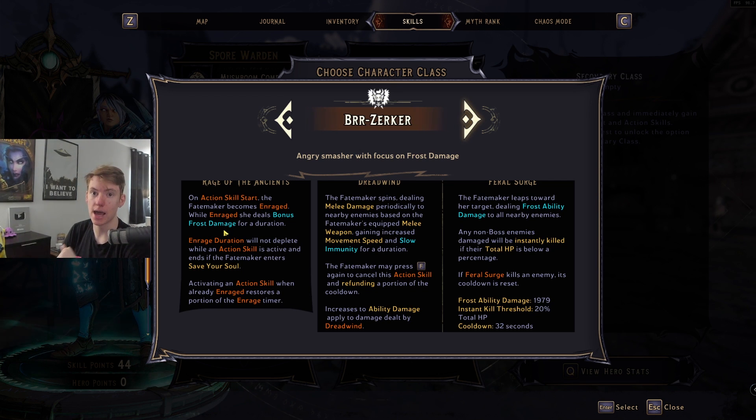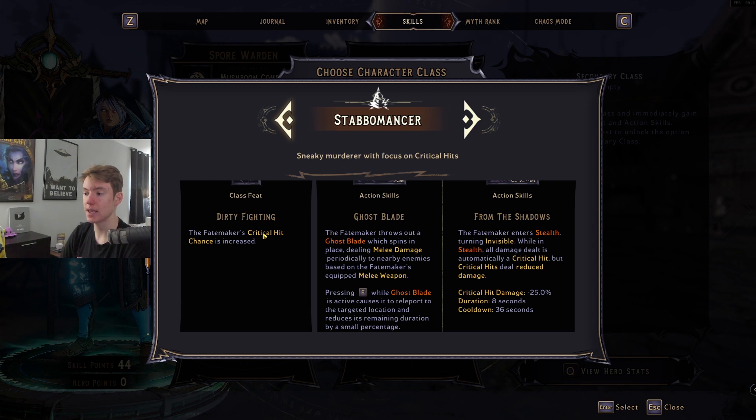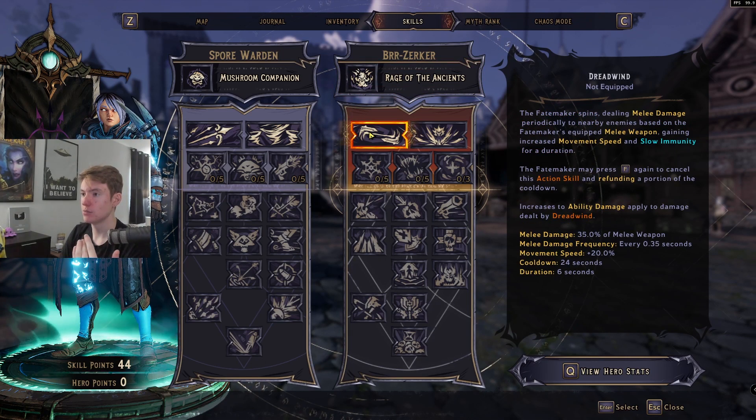Berserker is going to give us Enrage by default, which increases our frost damage and pairs perfectly with on-action-skill enchants. While leveling, Berserker might not be optimal until around level 25 — instead you could go Stabomancer for the flat increased crit chance and some extra gun damage built in early on. Then once you're max level you could swap back to Berserker. I'd still recommend Berserker early on, but Stabomancer might be slightly more optimal during early levels.